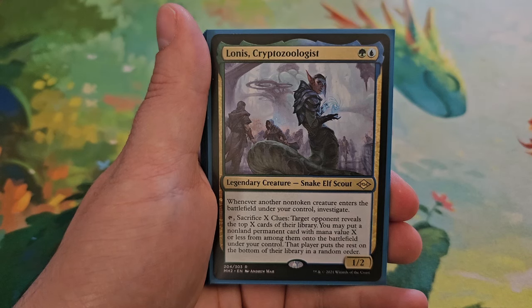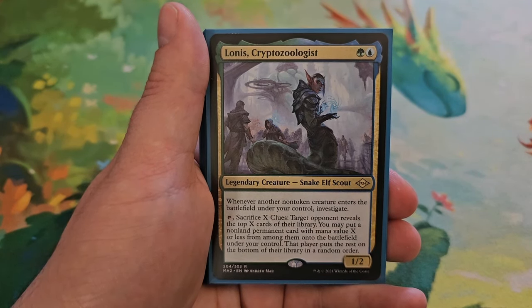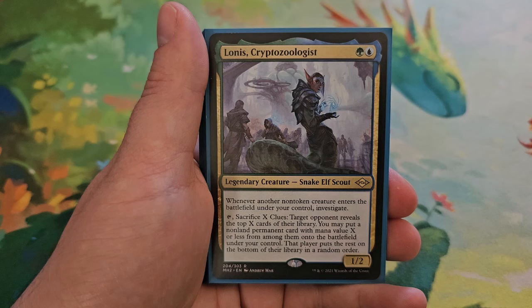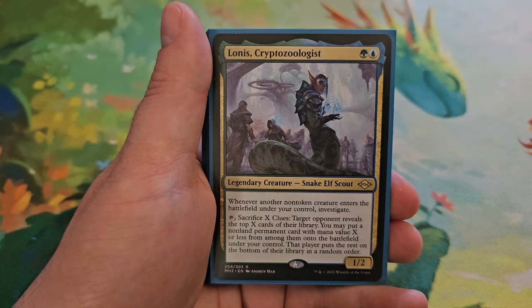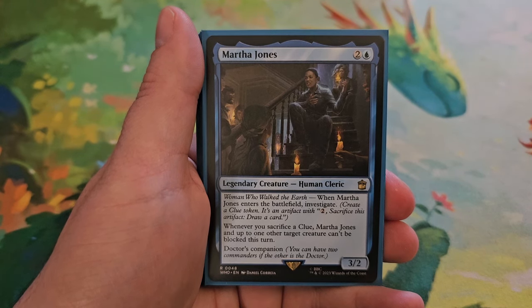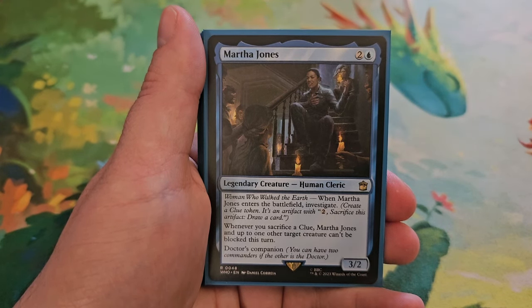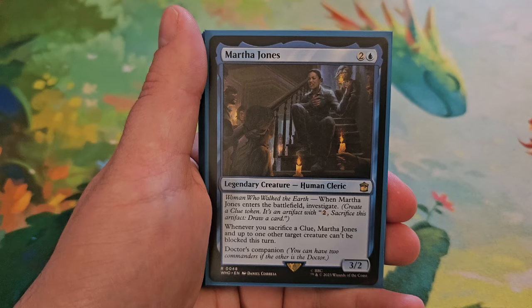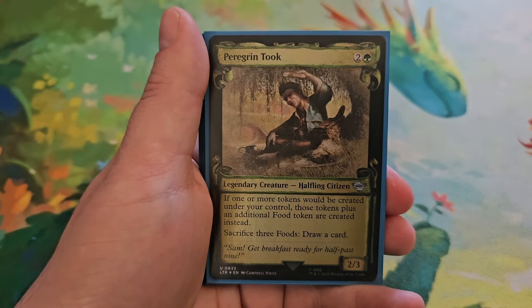Lanis, Cryptozoologist for one green and one blue — a 1/2. Whenever another non-token creature enters the battlefield under your control, investigate. You can tap this and sacrifice X clues: target opponent reveals the top X cards of their library; you may put a non-land permanent card with mana value X or less from among them onto the battlefield under your control, and that player puts the rest on the bottom of their library in a random order. Martha Jones for two and a blue — a 3/2. She has 'Woman Who Walked the Earth.' When Martha Jones enters the battlefield, investigate. Whenever you sacrifice a clue, Martha Jones and up to one target creature can't be blocked this turn.